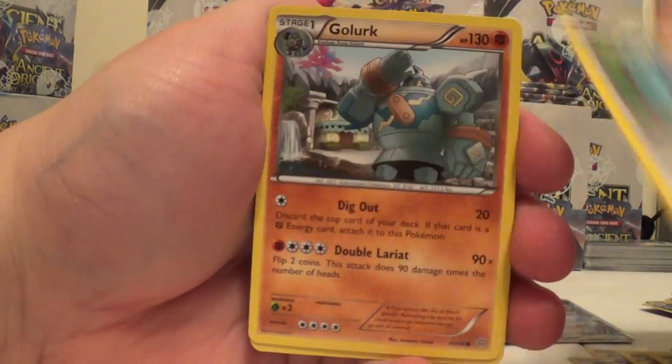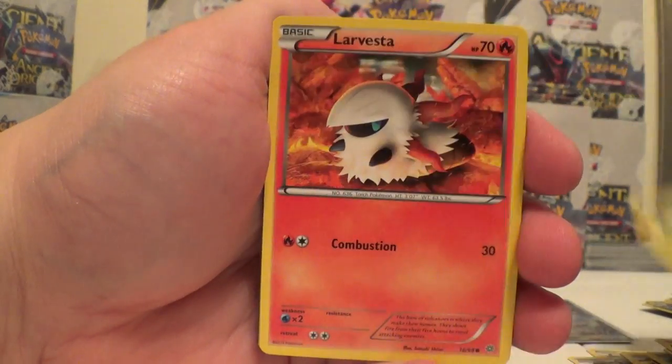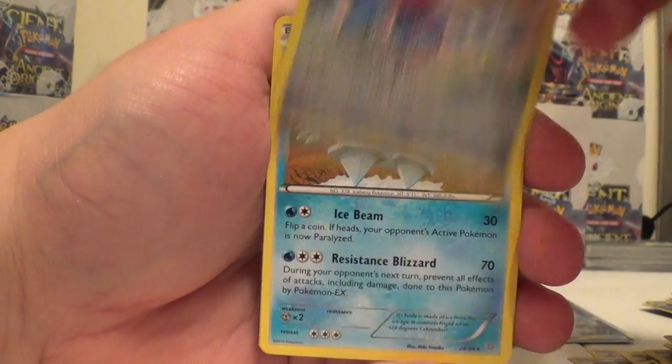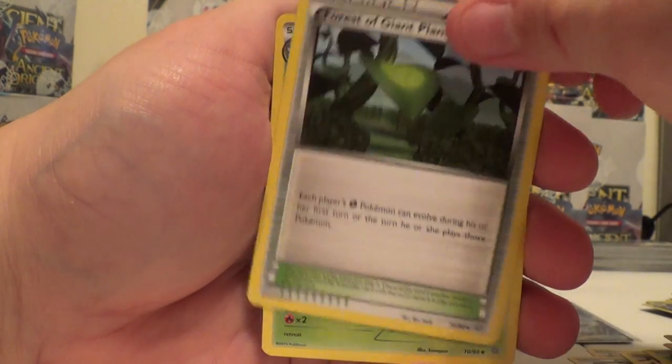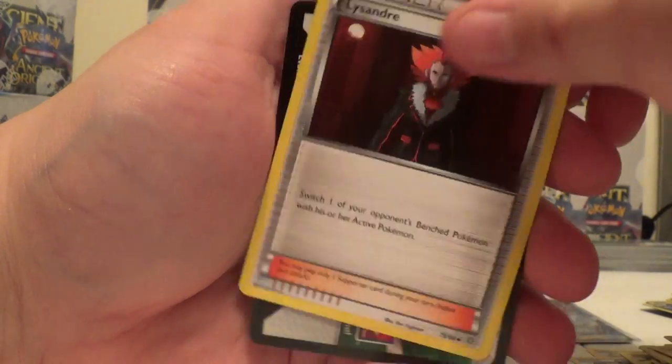Malamar, Porygon, Golurk, Spinarak, Larvesta, Porygon Reverse, Porygon Z Reverse, and Regirock. Forest of Giant Plants, Vespiquen, and Lysander.